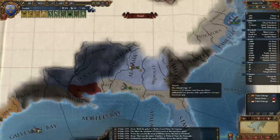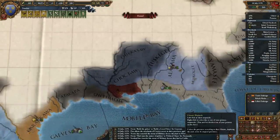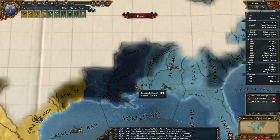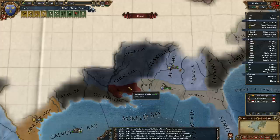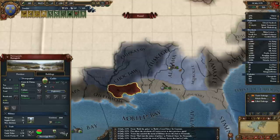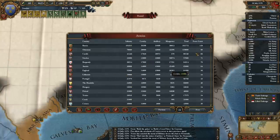Found Muscogee — so that's going to be New Sweden as well. Should I declare war now or not? Caddo and Creek. There's not much point in me looking at the odds — it's going to be terrible for them.